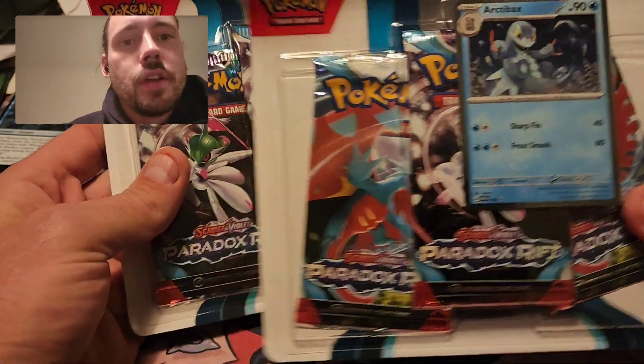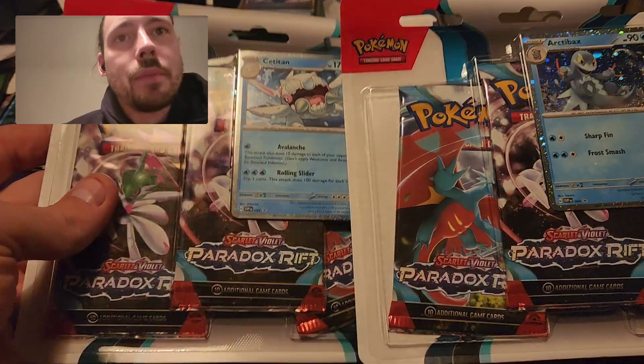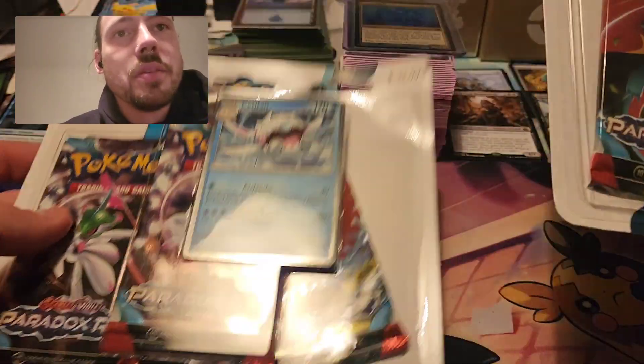Hey guys, Riley Spanish here. In this video, I have each of the new Paradox Rift 3-pack blisters with the two unique promos — a Cititan and an Arctobax.